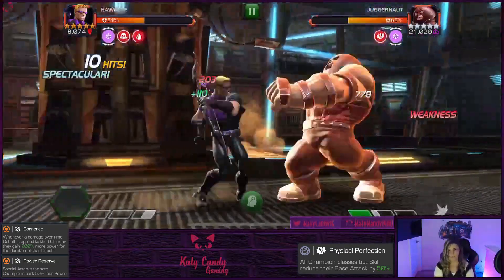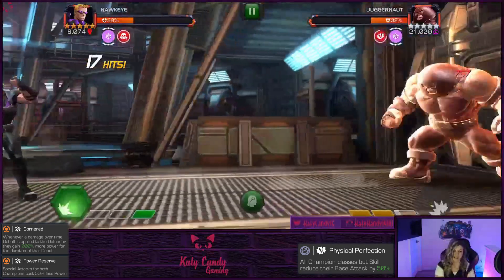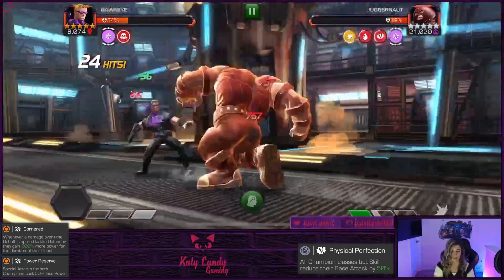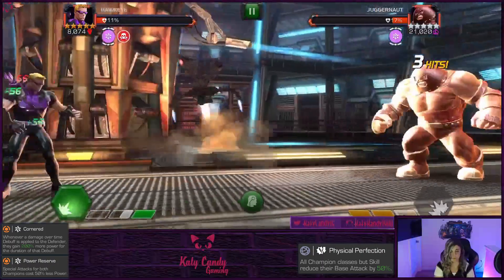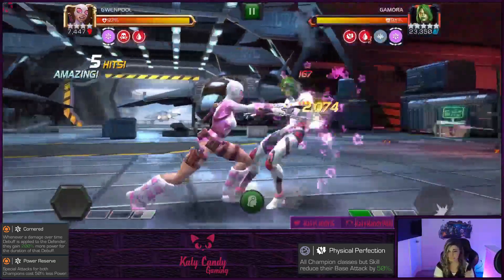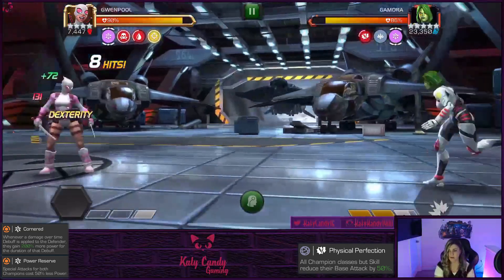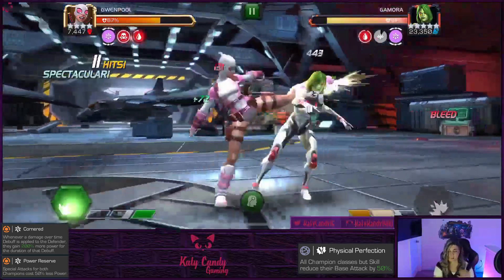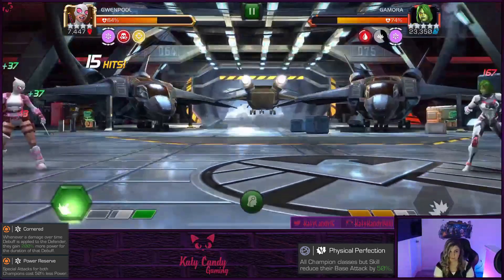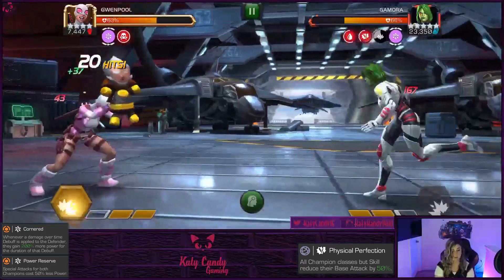Juggernaut — I'm not sure which fight is worse, this or Dormammu. With Dormammu you have to worry about degen, and with Juggernaut you have to worry about the unstoppable. Blade with Danger Sense works great against Juggernaut, but you'll have to bring in Ghost Rider for it. Keeping him power drained is ideal. If you don't have that option, you can bring in She-Hulk, Spider-Gwen, or Cap Infinity War to counter the unstoppable. Gamora is not a hard mob — both her specials are really easy to dodge, just a standard Gamora fight with more specials to bait because of Power Reserve.